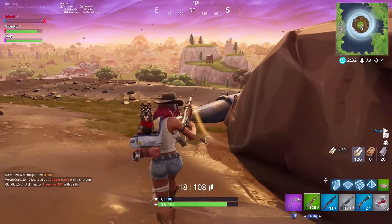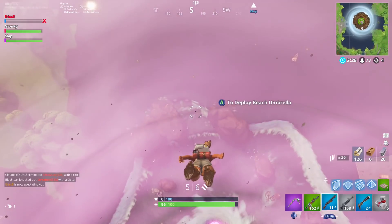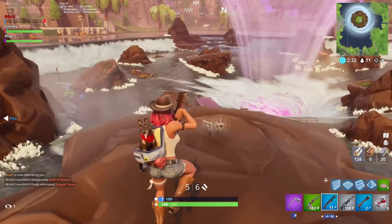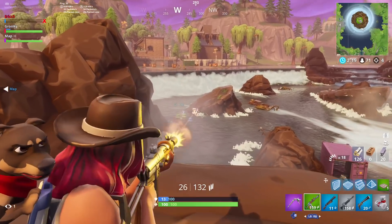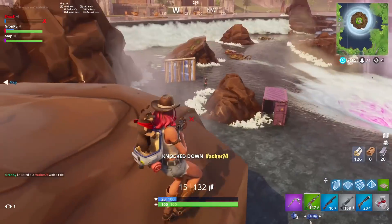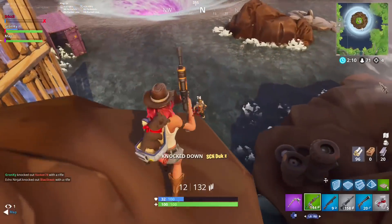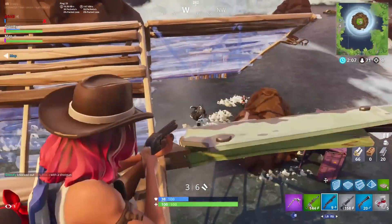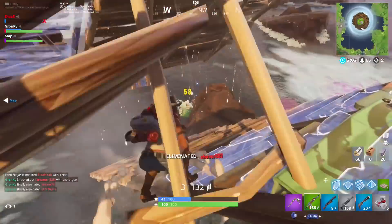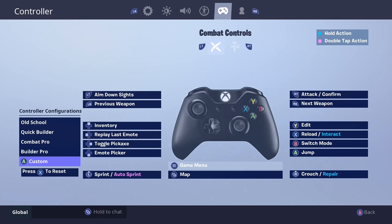Now my custom bindings aren't super crazy. I know some people out there have gone really insane with their bindings — like I saw one guy even bound sprint to right on the d-pad for whatever reason. But I think that the builder pro layout is already really good on its own, so in my opinion the smartest thing to do with custom binding is to simply make a few tweaks that still keep the general feel of builder pro but also improve upon it a bit. These bindings will be using Xbox buttons as a reference, but it should be very easy to look at the controller diagram and understand the button equivalents on PS4.